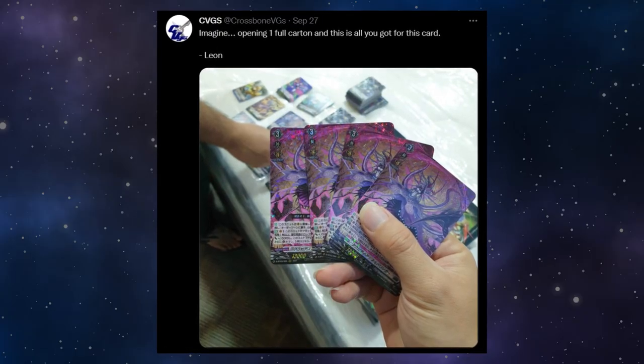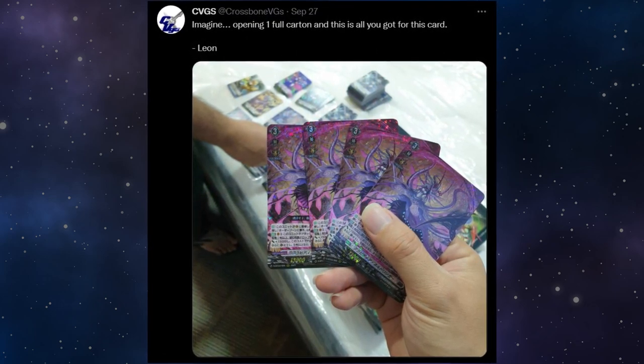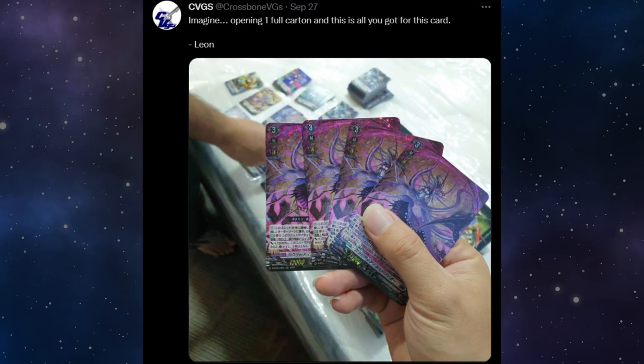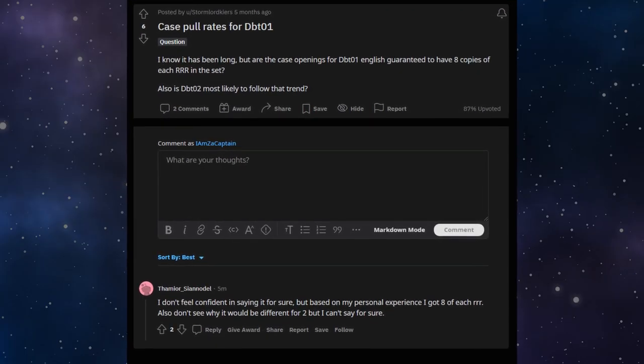Look at this photo. In a whole case where there are 80 RRRs, there's only 4 Gravidian Nordlingers. 4! And you're telling me that DBT of War is gonna have 15 RRRs in the set? And that English has been getting even amounts? And even the JP V-9 collections are also getting even amounts too? And that is what grinds my rear guns.